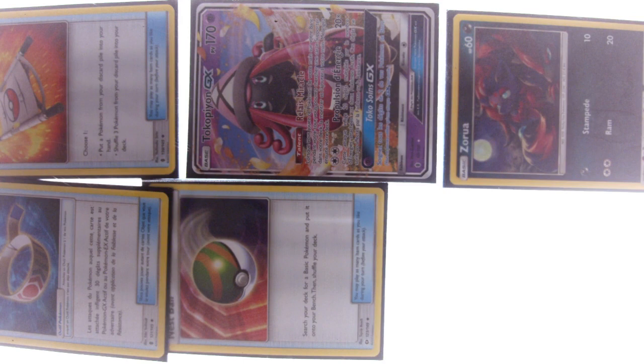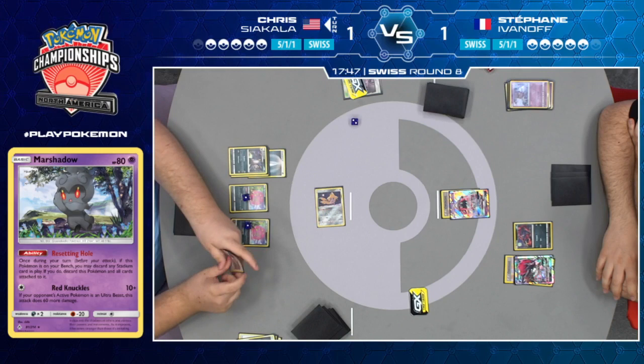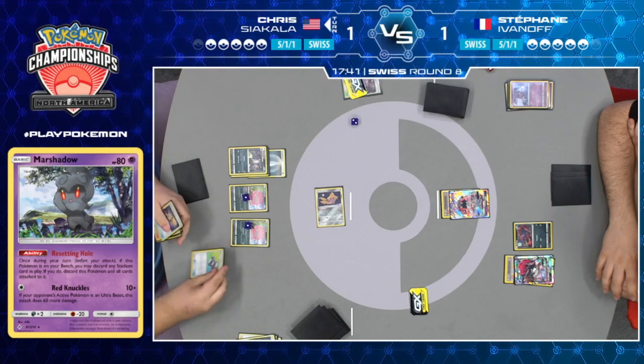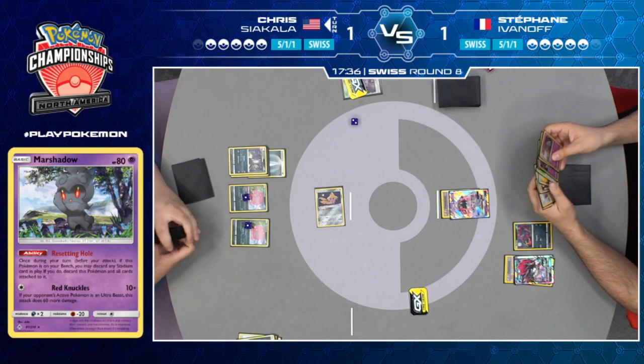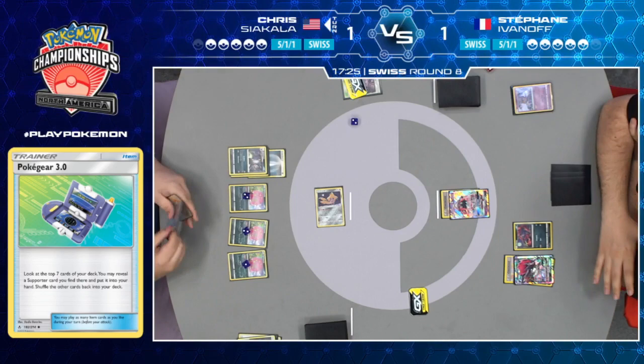Chris is in perhaps an awkward situation, although he will attach a Darkness Energy to the Eevee and use that Energy Evolution ability to grab Umbreon, which can now Retaliate for 120 damage. He may be trying to keep up in the prize race. If he has a Guzma this turn, could go after that Zorua — which is pretty big, it limits the number of Zoroark GX Stefan has in play. Pokegear could find that Guzma. Lots of cards that Pokegear can find, but Guzma is the ideal card in this specific spot.